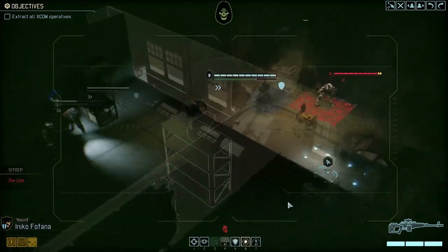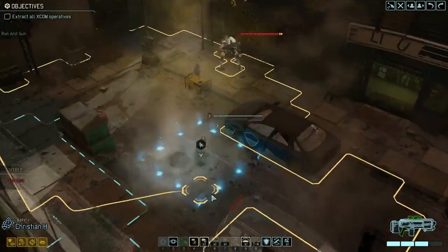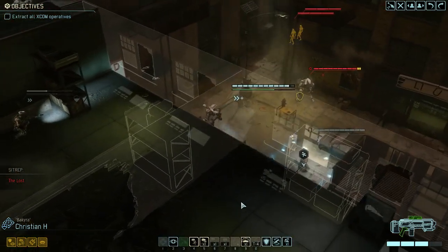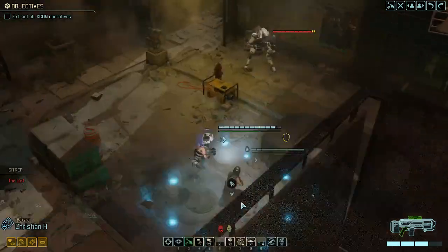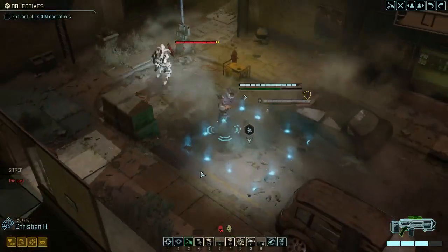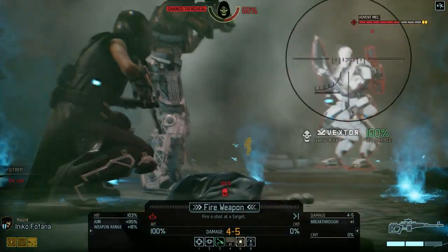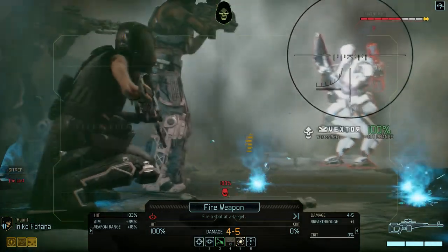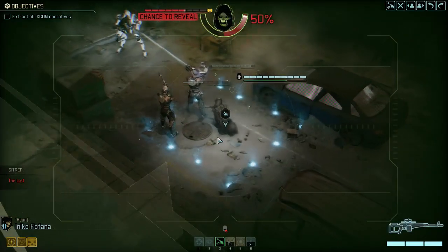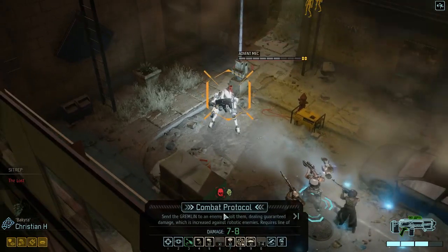We have run and gun again, so we'll run and gun over here — this should trigger some people, at least this mech. No overwatch — that lets us move this guy also down to the exit. We'll take advantage of this situation and get a kill: 100% chance shot, then consider if combat protocol is enough. That's a reveal, but combat protocol handles it.